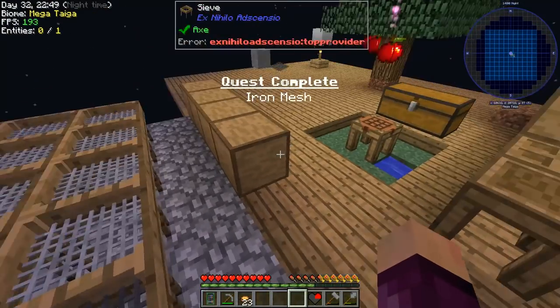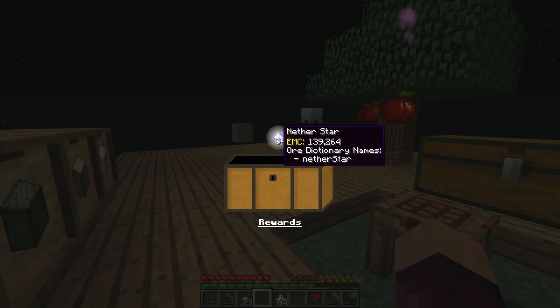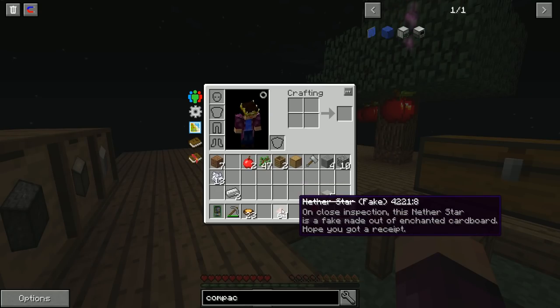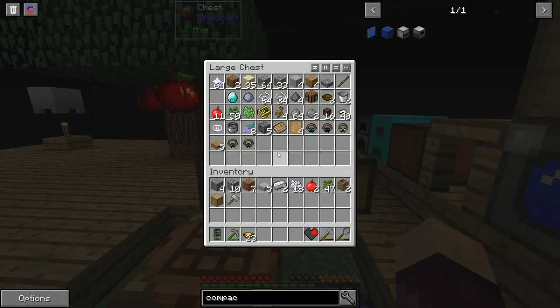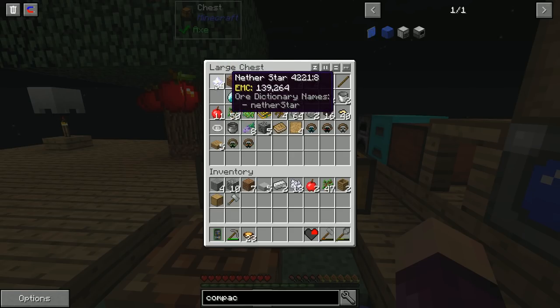Let's claim the quest reward - we got 64 nether stars! But on close inspection: 'the nether star is a fake made out of enchanted cardboard, hope you have a receipt.' Completely useless, no recipe, no uses. It does show an EMC of 139,000 when in a chest, but changes when in inventory. Maybe later if we get into ProjectE we could trick it into giving us that EMC per nether star - not sure.